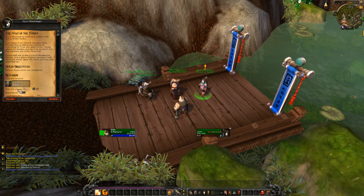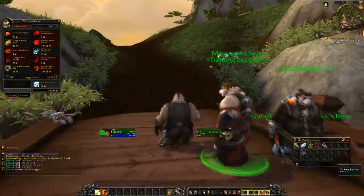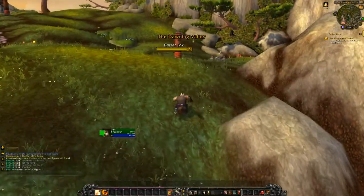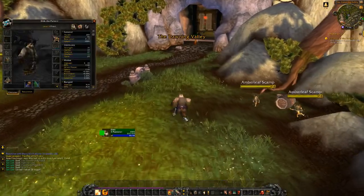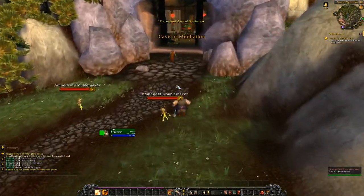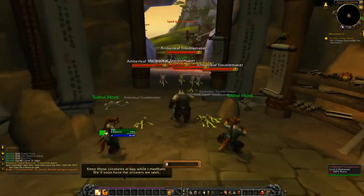Protect Isa while she meditates — I would be happy to. I will meet you up in the cave, although I cannot jump like you can. If you could teach me that after you are done meditating, I would greatly appreciate that — it would come in very handy right now instead of walking everywhere. Alright, so here's some troublemakers. I'm not liking that too much. There we go — keep those creatures at bay.